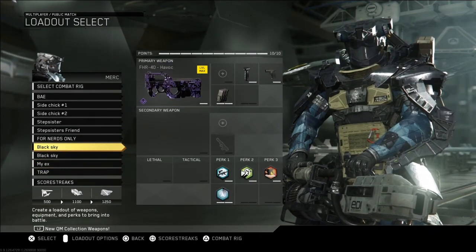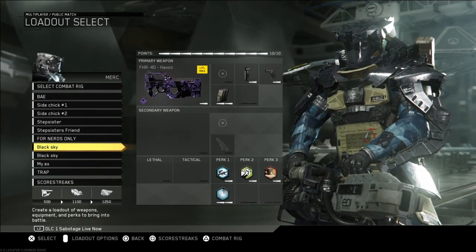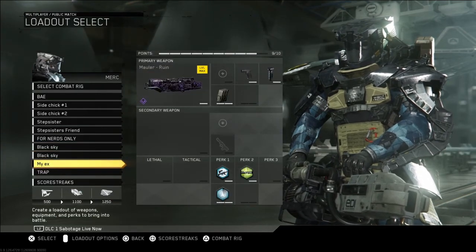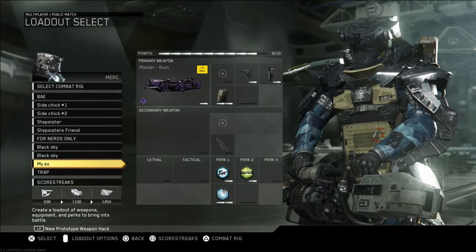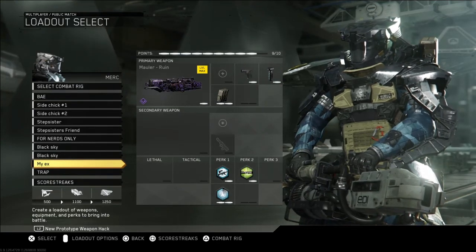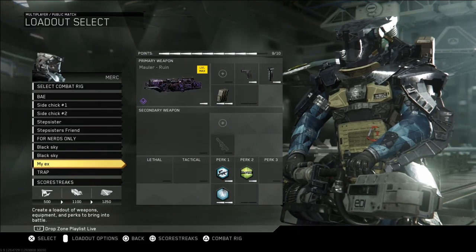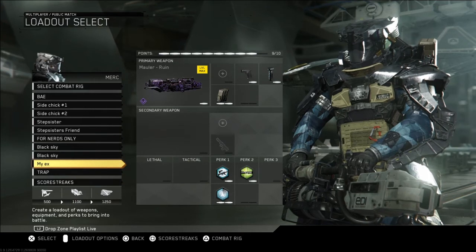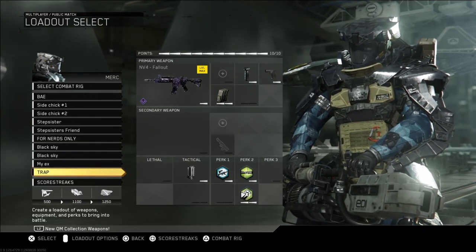I also have these two classes that are for the Black Sky — I think these classes are pretty good for that gun but I didn't play with it that much, so maybe don't use those. This is the Mauler Ruin class setup — sometimes I play with it when I want to do a deatomizer with two different guns. I tried it like twice and messed up, so that's why it's called 'My X' because it ain't that good. That's why it's been put to the side for a long time.